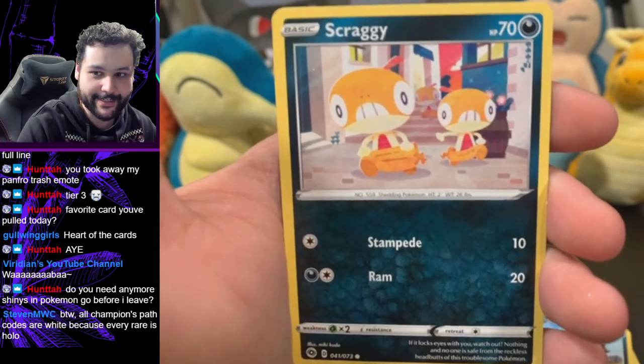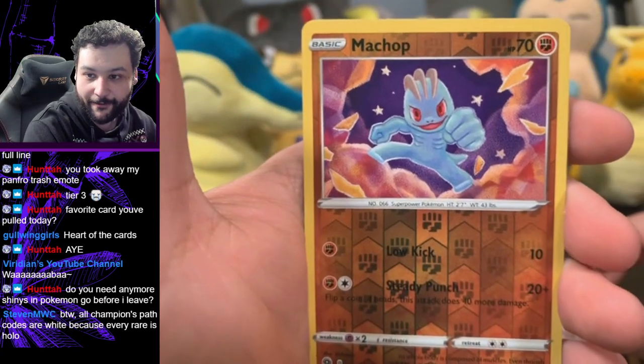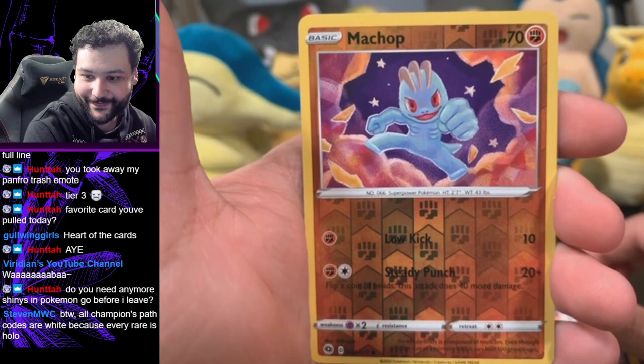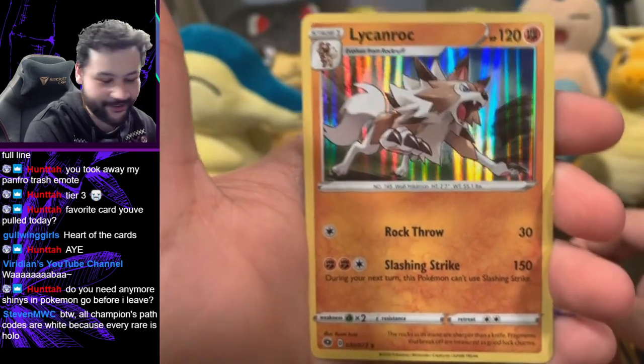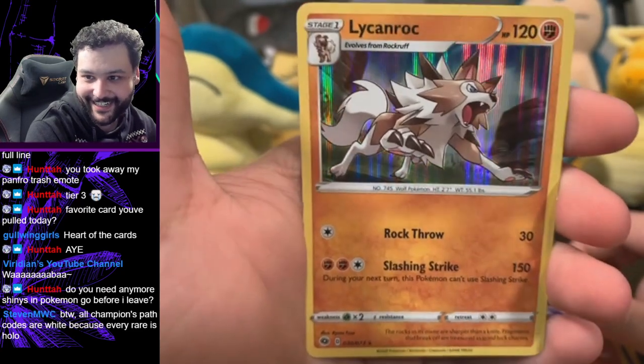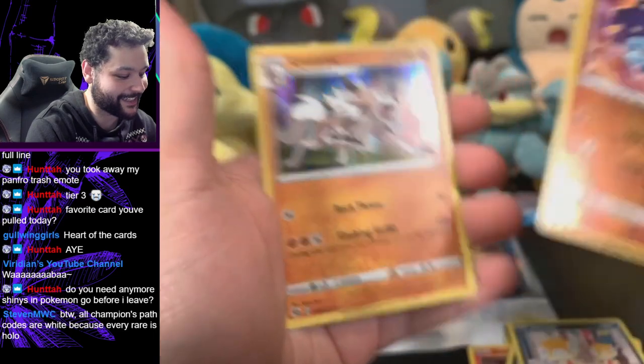Zigzagoon. Oh I love this Scraggy art, I'm a huge fan — I love Scraggy dude, this is so adorable, this is insanely adorable. Reverse holos of Machop, and our rare is a holo Liepard. All right, at least it's a guaranteed holo, so at least I got some cool cards.